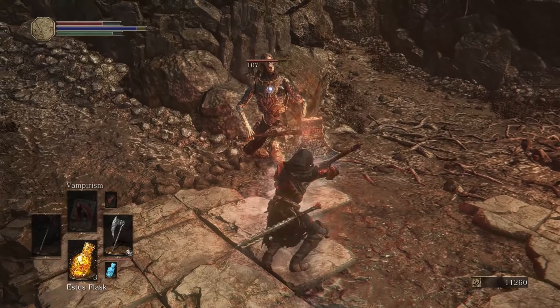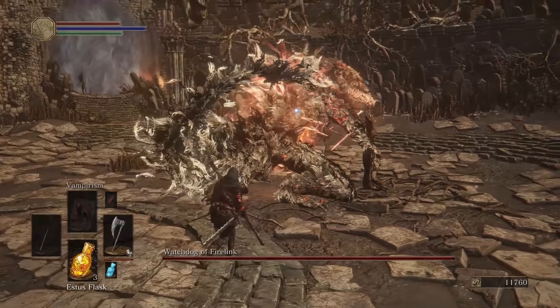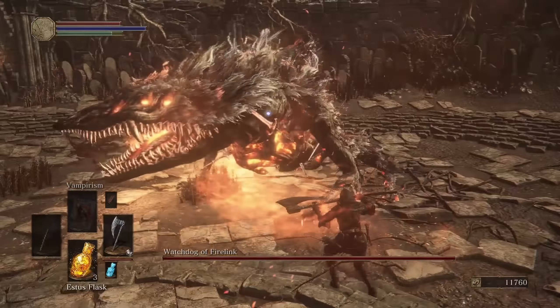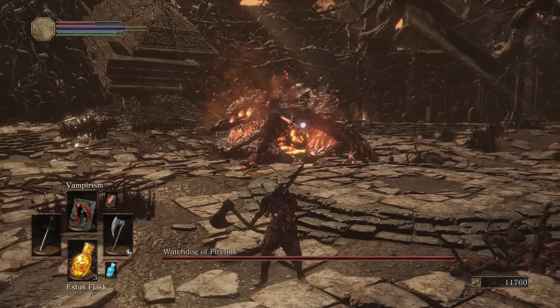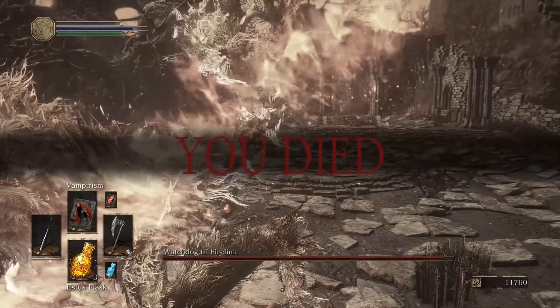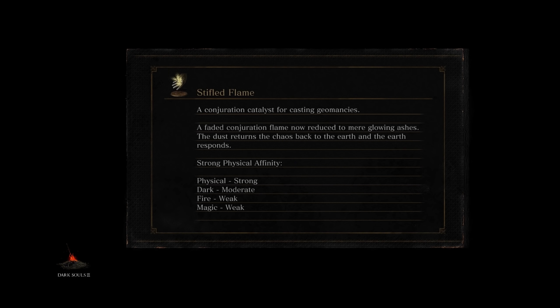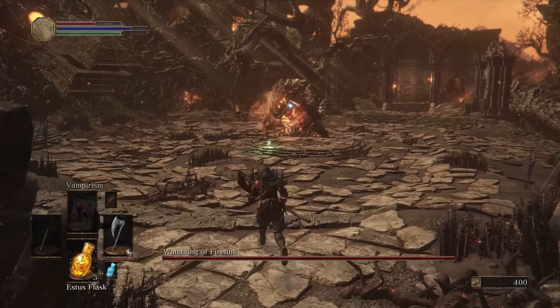Big boy number one — you think we can tank him? That probably would have killed me, to be honest. Yeah, the vampirism slowly heals you, same with the lifehunt blade. It's basically the Pontiff beast early. I wonder if he'll one-shot me — I'm pretty decent at fighting the pontiff one, but I don't know if they changed this thing's moveset at all. I want to cast my vampirism, but I hope he doesn't just kill me. Note to self: cast before I go into the fight.